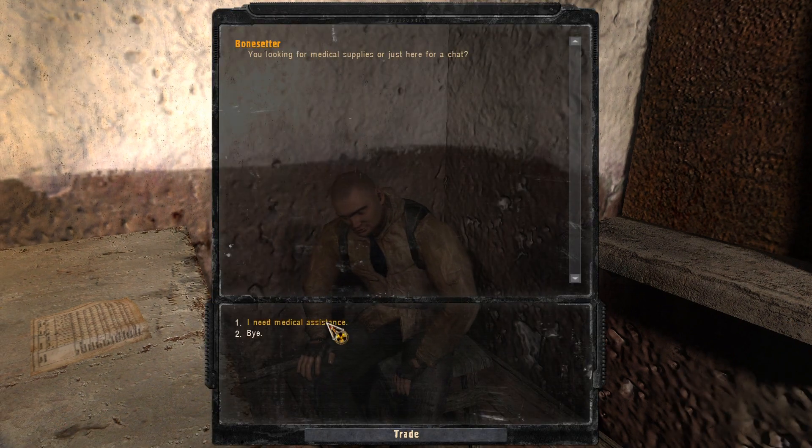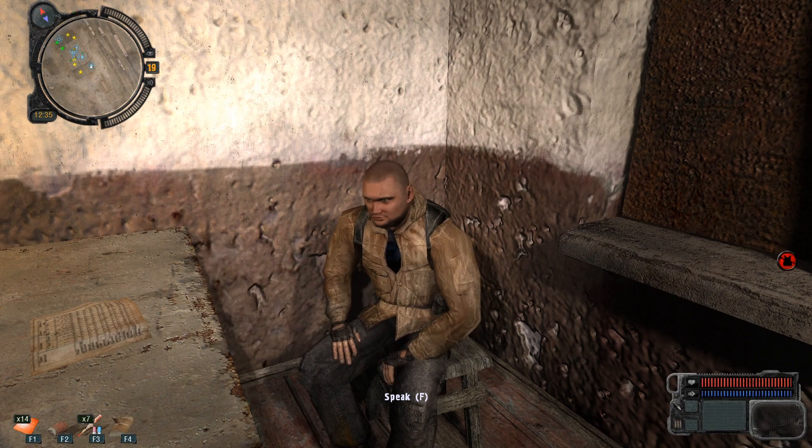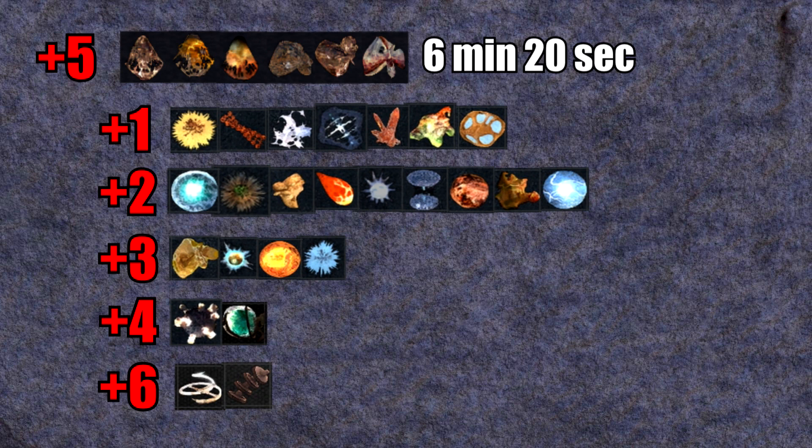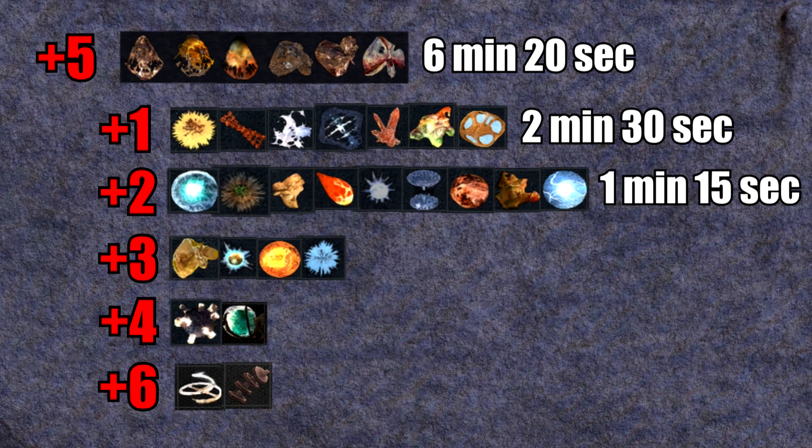Finally, Call of Pripyat also has medics who will heal all your wounds and cleanse you of all radiation. We talked earlier about artifacts — let's see how fast they can produce radiation. In Shadow of Chernobyl, all radioactive artifacts have a +5 in radiation, which fully contaminates the player in 6 minutes and 20 seconds. In Clear Sky and Call of Pripyat, an artifact with +1 in radiation will fully contaminate the player in approximately 2 minutes and 30 seconds, while a +2 will do it in 1 minute and 15 seconds, and a +3 in 48 seconds. There are also unique artifacts in Call of Pripyat that give +4, fully contaminating the player in 35 seconds, and pseudo artifacts that give +6, fully contaminating in 23 seconds.